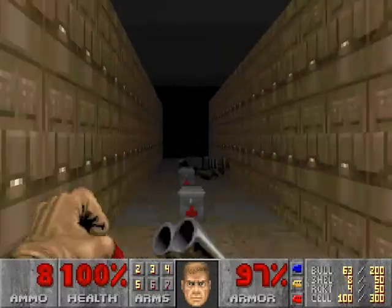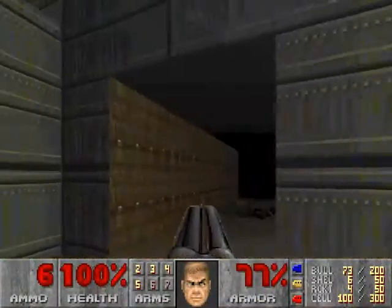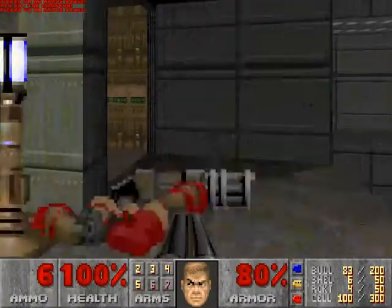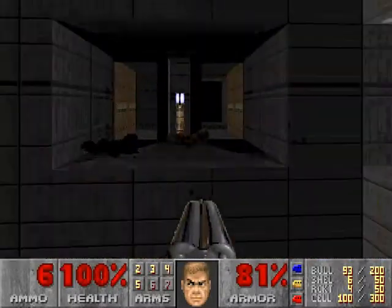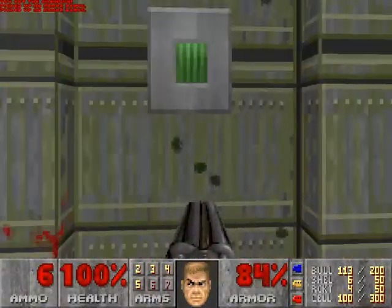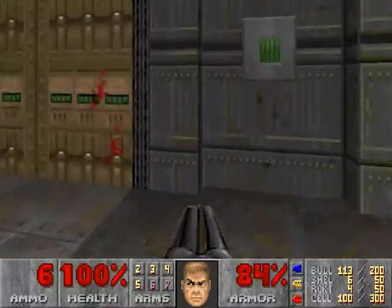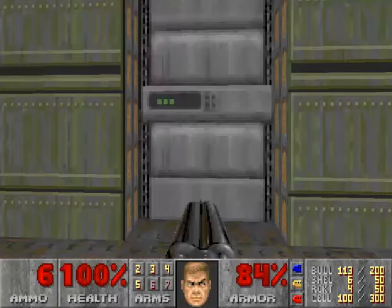I'm trying to get rid of as many enemies as I can. Let's go right first — Chaingun, we'll take both of those. This doesn't really do anything, there's nothing here, but there is a teleporter here, so let's see where it goes. That just takes us back here. Now let's go over to the left side — there is a switch here that we probably want to hit. That raises a lift here which has a texture that's tied to the bottom so that doesn't change. And we got 54 of 55.